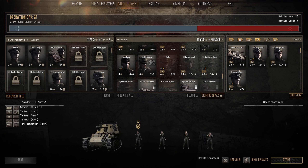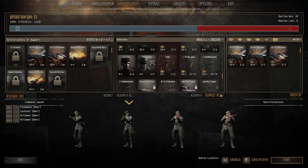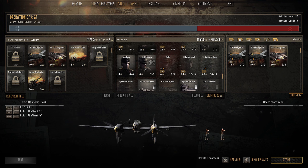Wave 4: Marder Aus M, 2 Pioneer squads and the Command squad. And support-wise we have two 50kg bombs and a 250kg bomb as well. So it should be more than enough for us to take a point — I'll see you in combat in a moment, gentlemen.